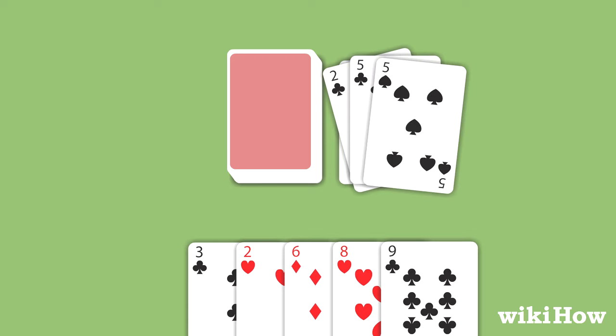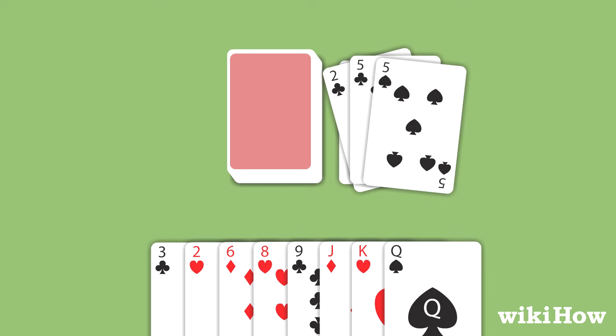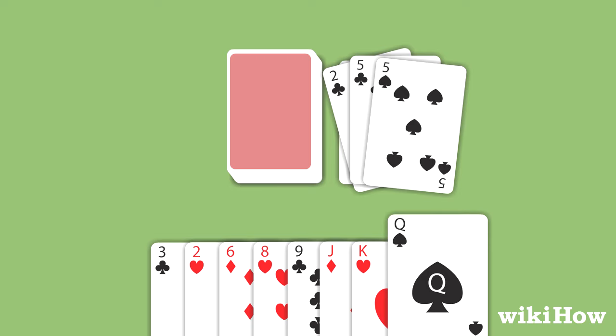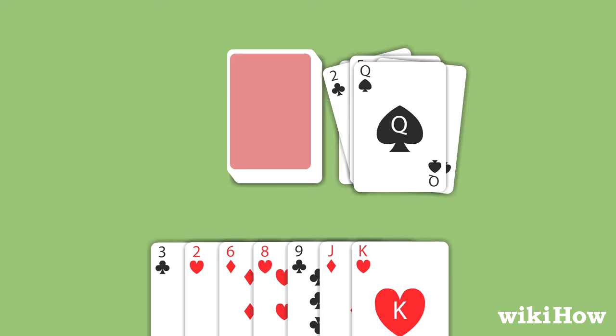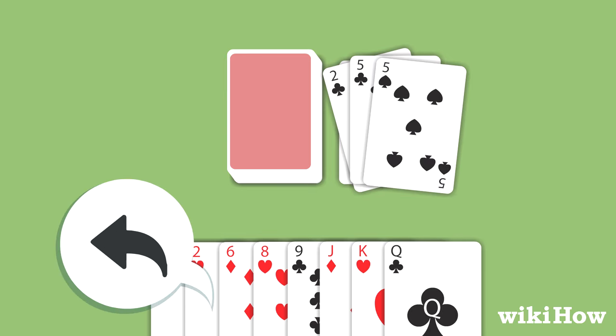If they can't play a card, they can draw up to 3 cards from the draw pile. If they draw a card that they can play, they must play it on the discard pile. If they don't draw a card they can play, their turn is over.